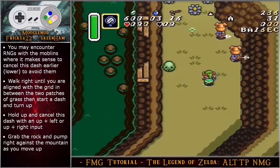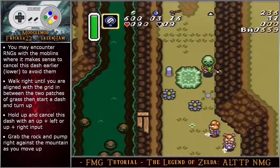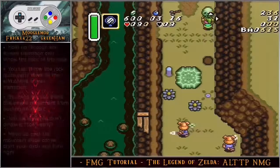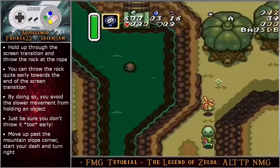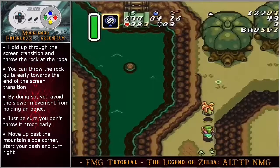Walk right until you are aligned with the grid in between the two patches of grass, then start a dash and turn up. Hold up and cancel this dash with an up left or an up right input, whichever feels more comfortable. Grab the rock and pump right against the mountain as you move up. Hold up through the screen transition and throw the rock at the ropa. You can throw the rock quite early toward the end of the screen transition — by throwing early you avoid the slower movement from link holding the object, but if you throw too early within the transition the rock will immediately break.